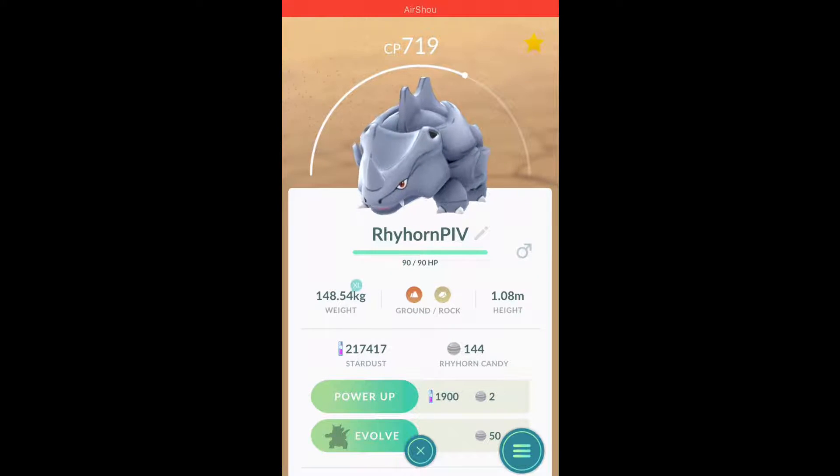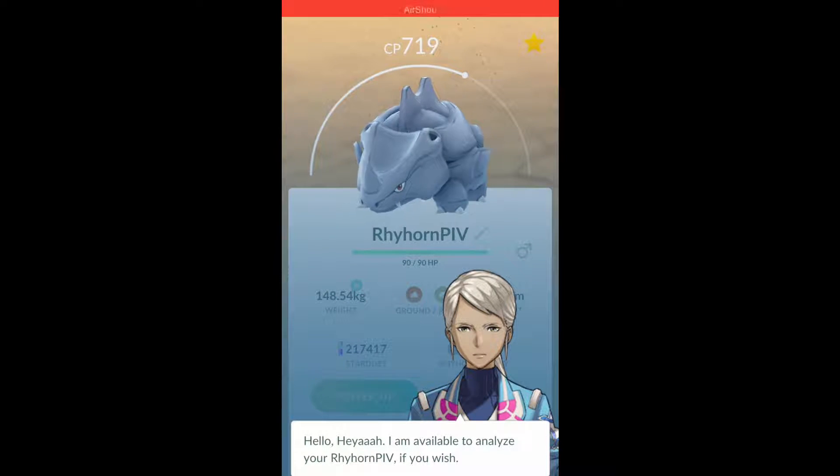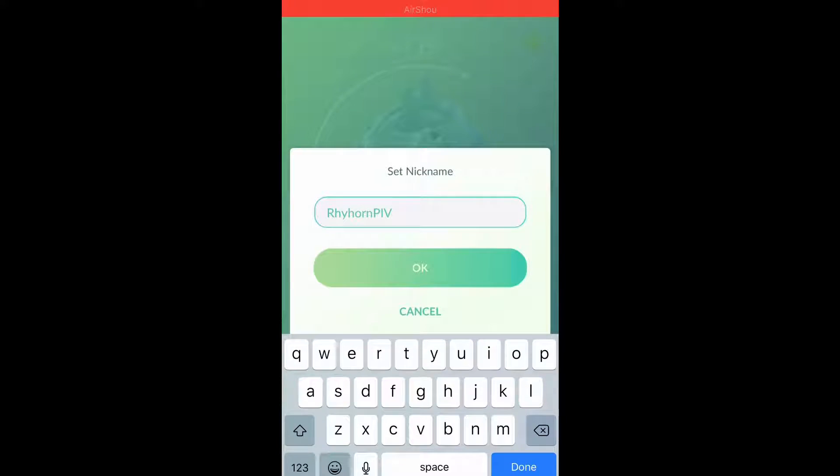Our next Pokémon is Rhyhorn, and it has perfect IVs — it's been sitting in storage for ages. HP, Attack, and Defense all exceed my calculation, so it does have perfect IVs. I'll rename it Rhydon since that's what we're evolving into. Let me look up the best moveset for Rhydon — I know Stone Edge is one of them. For offense we want Mud Slap and Stone Edge.